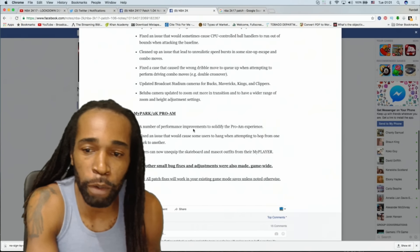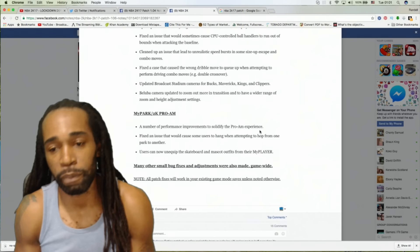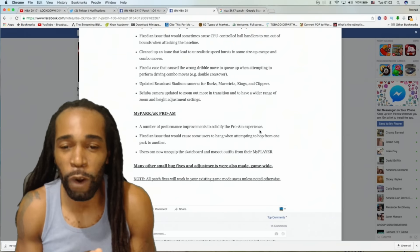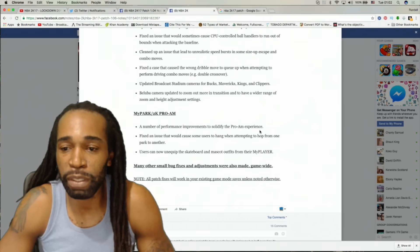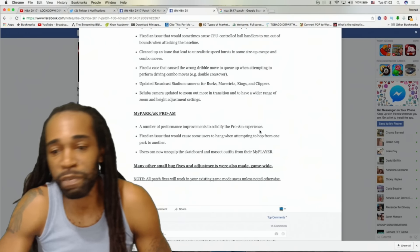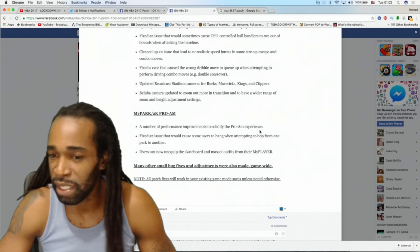My park and Pro-Am program: a number of performance improvements to solidify the Pro-Am experience. Hopefully I can pull in a whole squad into the Pro-Am without getting kicked consistently — we'll check it out tomorrow for sure. Fixed issues that would cause some users to hang when attempting to hop from one park to another. Users can now unequip the skateboard and mascot outfits from their MyPark player. Many other small bug fixes and adjustments were also made game-wide.